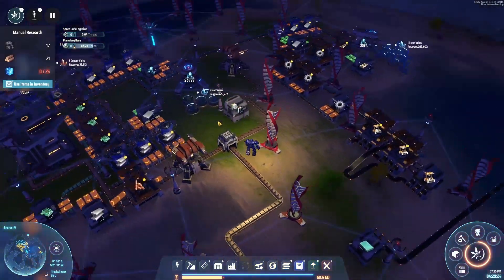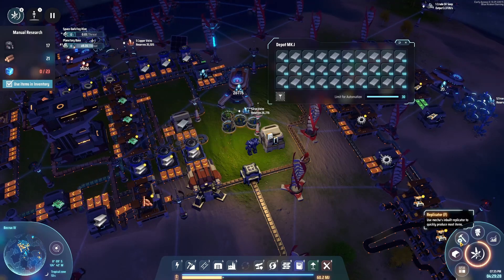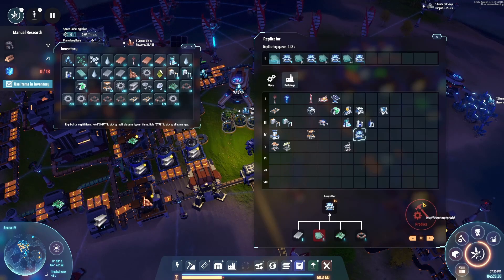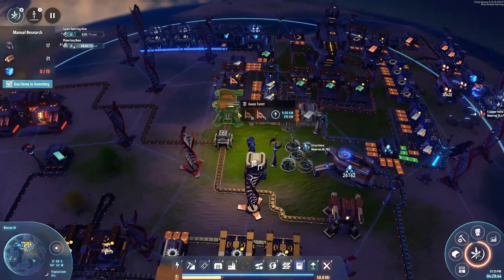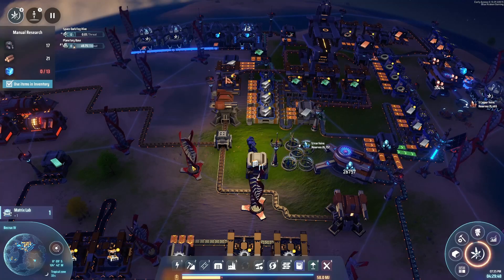First things first, we are definitely going to need some of these matrix labs, and for that we need iron. Let's go grab some iron. Let's get four — then we can have three blue and three red.